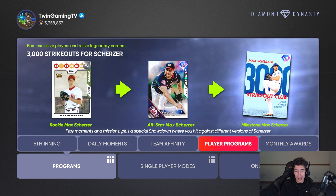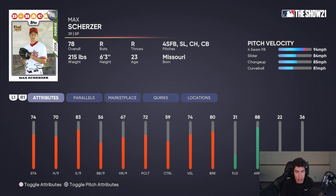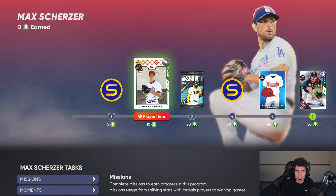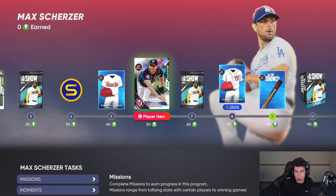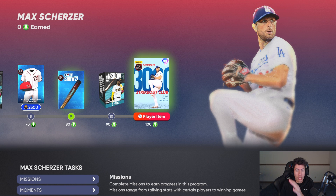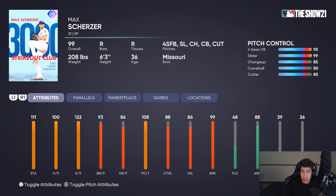It's a player program — play moments, missions, plus a special showdown where you hit against different versions of Scherzer. You need to get to 100 points. At 10 points there's a rookie card with four-seam, slider, change, and curveball. At 50 you earn the All-Star Max Scherzer with a cutter added. At 100 points you unlock the milestone 3,000 strikeout club Max Scherzer: 99 break, 100 hits per 9, 11 stamina, 86 velocity, 88 control.